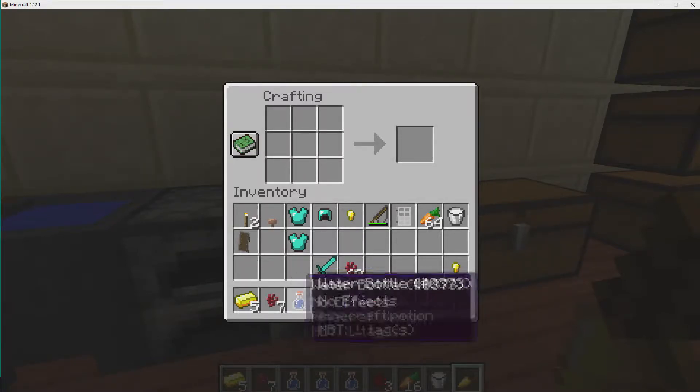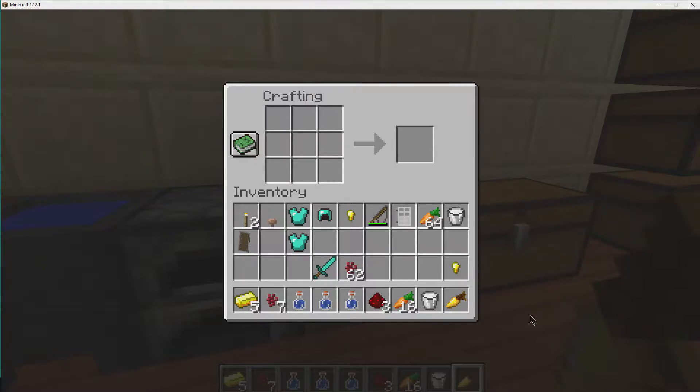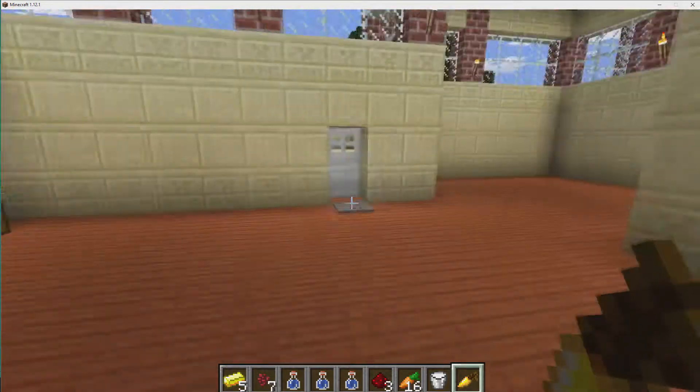The next thing we're going to need is nether wart. We need this for like every potion you make. So let me show you how you find nether wart.